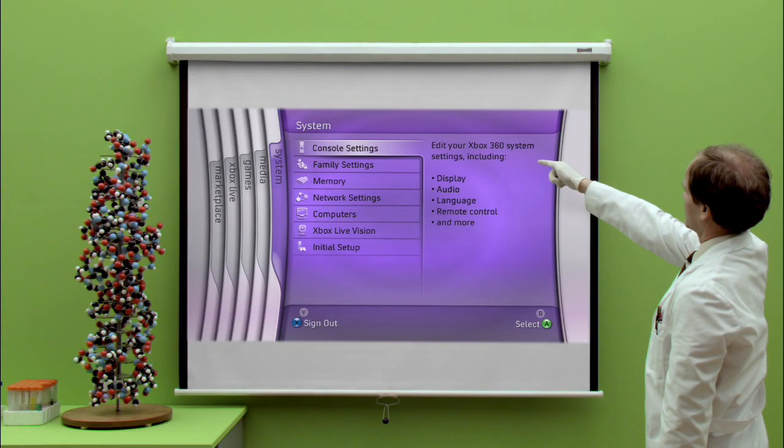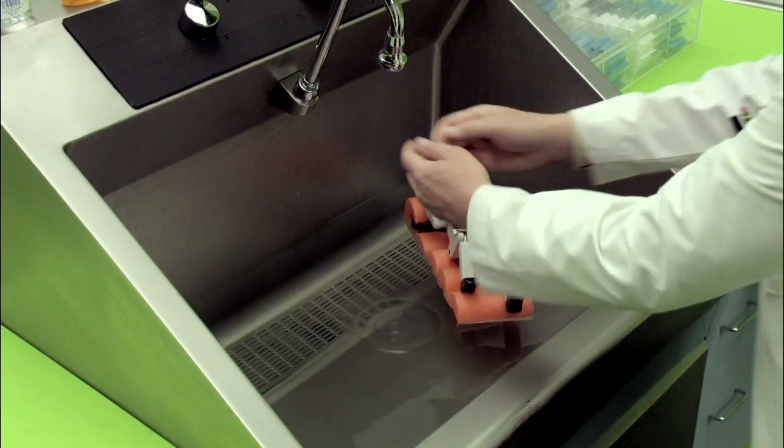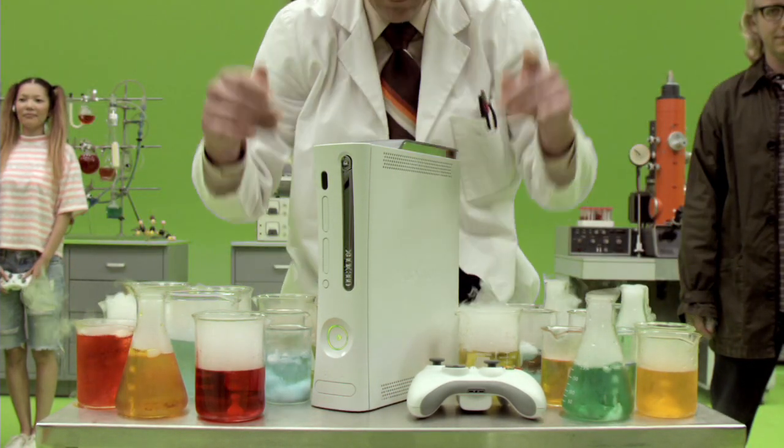And lastly, we come to System, where you can set controls for gaming and content. Congratulations! You have completed this instructional video, and you are now part of the Xbox 360 family. Welcome.